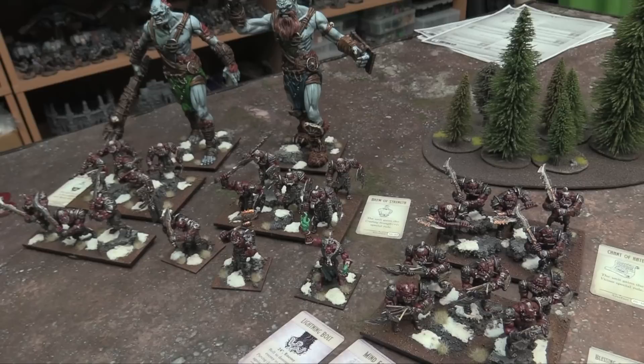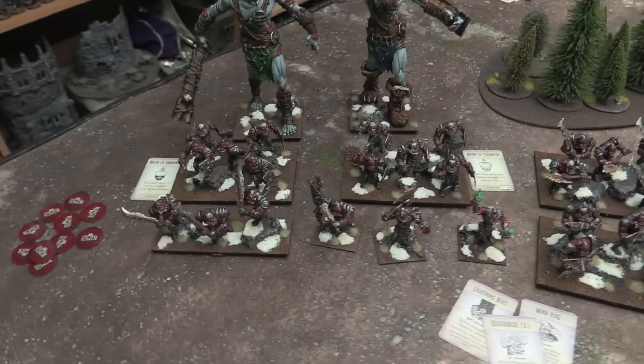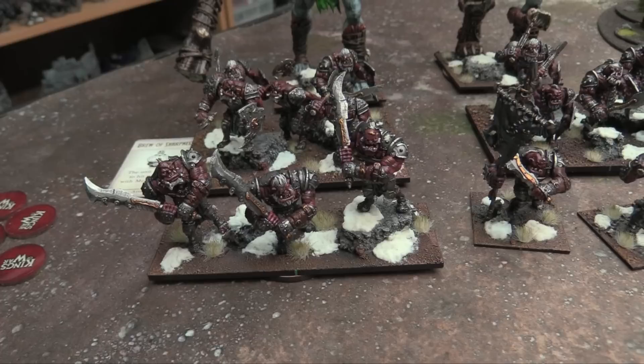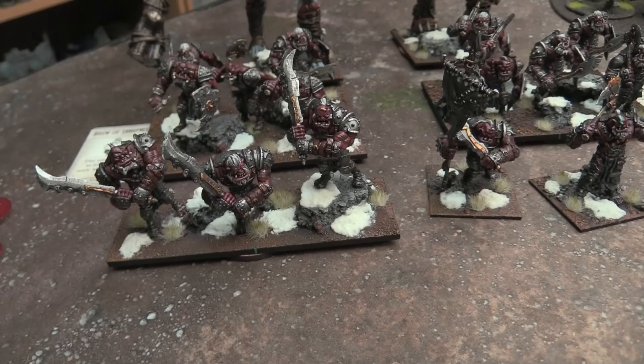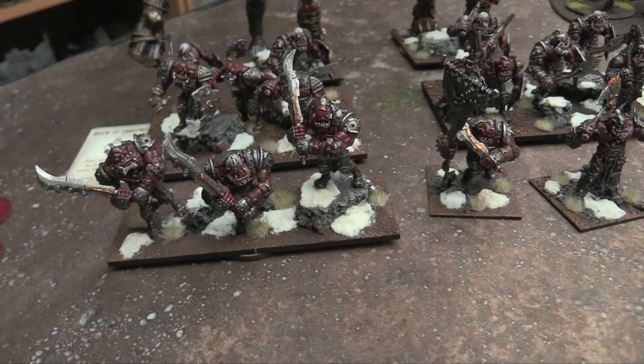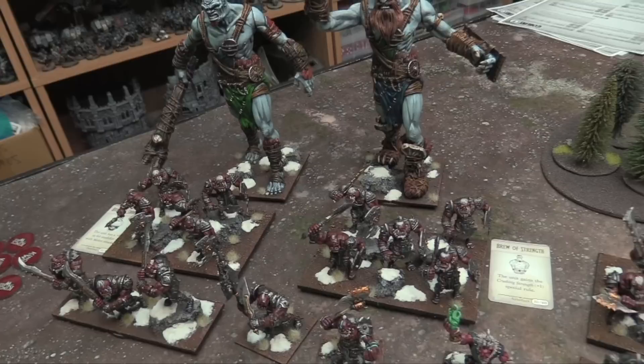Army construction is pretty simple — it's based on a unit buy system where you start buying units and each unit unlocks additional things. The basic unit formation would be three Ogres here — that's a regiment. Every regiment unlocks two troop choices. Troops are small supporting units like a unit of 10 regular-size guys. A regiment also unlocks one of: an artillery piece, a character, or a monster or titan like these giants back here.